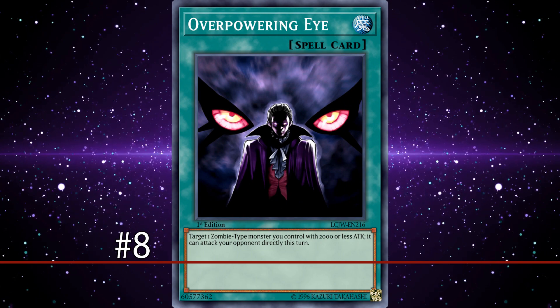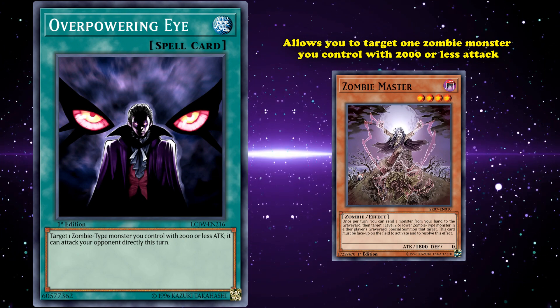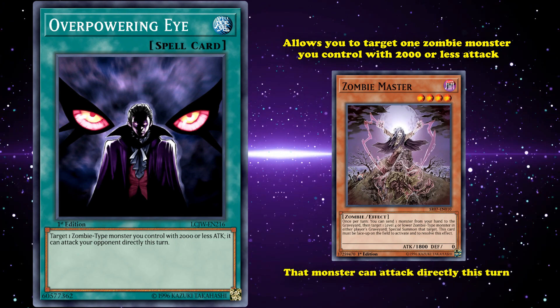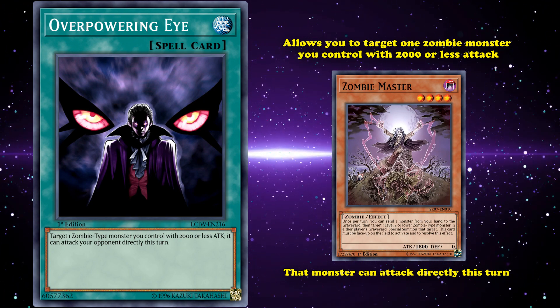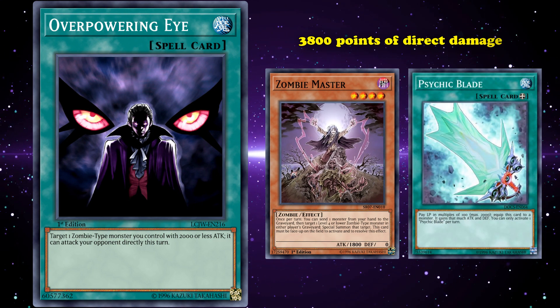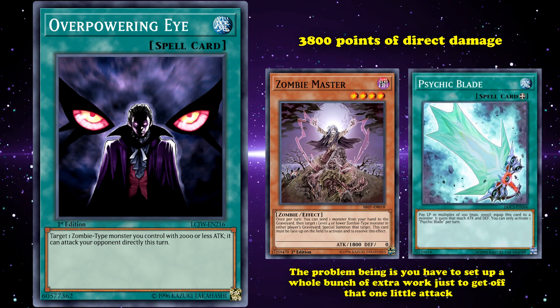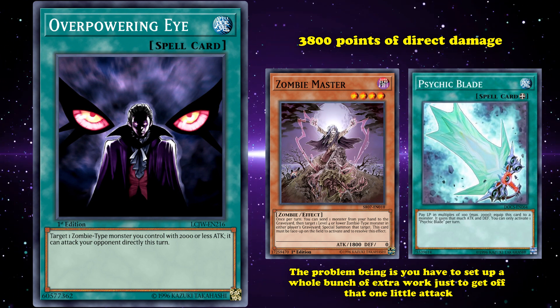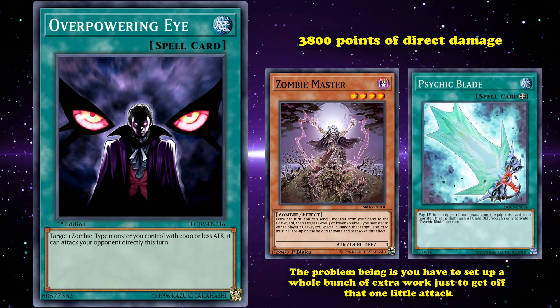At number 8, we have Overpowering Eye. This is a spell card which allows you to target one zombie monster you control with 2000 or less attack, and that monster can attack directly this turn. This card is fine on surface level — you can use it on a zombie monster with less than 2000 attack and then retroactively give it a boost, since it still keeps the effect to attack directly. So if you use it on something like Zombie Master and then equip it with Psychic Blade for 2000 extra attack, that's 3800 points of direct damage right there.